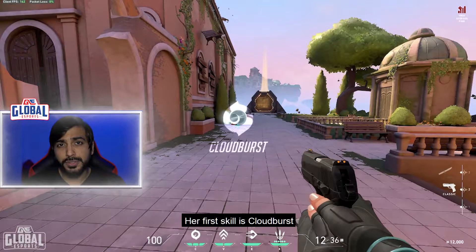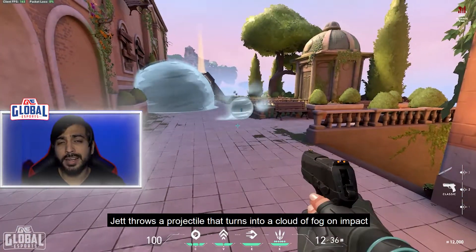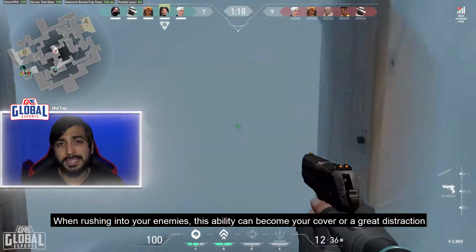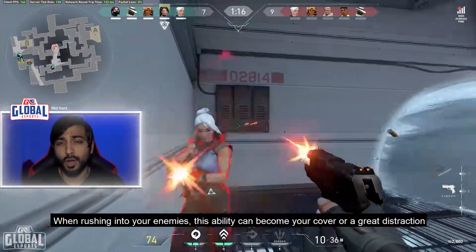Her first skill is Cloudburst. Jett throws a projectile that turns into a cloud of fog on impact that blocks vision. When rushing into your enemies, this ability can become your cover or a great distraction.